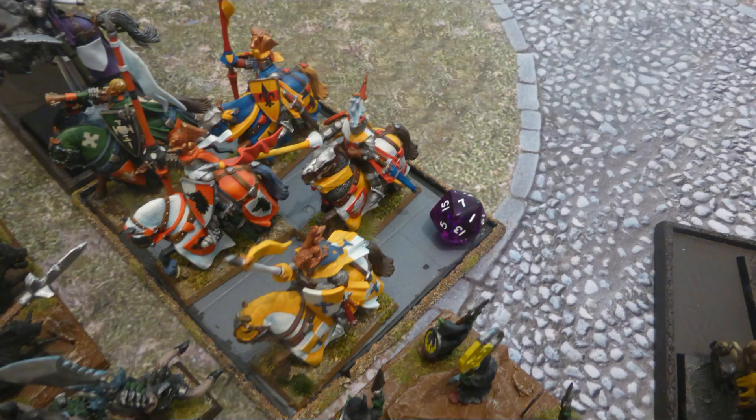On the right flank, I don't want to march the Fleabag Riders up and suicide them against the Exemplar Forsaker on the griffon, so I pivot them into the woods to support the mage and tie up the Forsaken Beast.